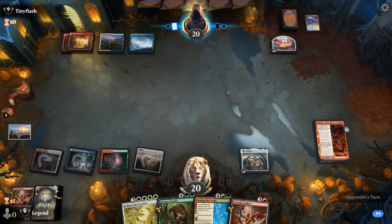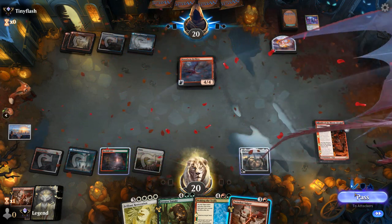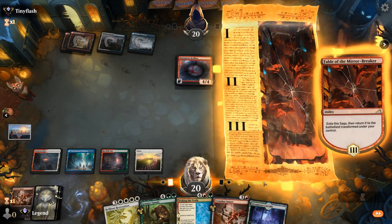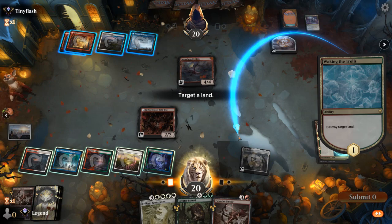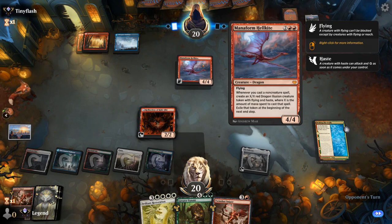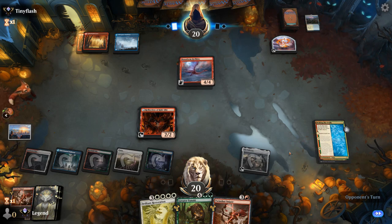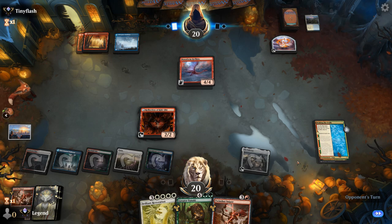It's going to be a Manaform Hellkite — a 4/4 that survives Twin Shot Sniper. We'll untap, luckily found our land, so we get to Wake the Trolls and destroy Deserted Beach. The Hellkite could do some damage now. Getting back Deserted Beach also gives us more white mana, which is helpful for Restoration — double duty. And if we can get back two Snipers at once, we can take out the Hellkite.